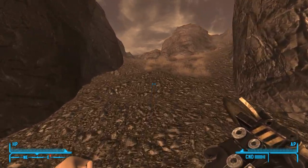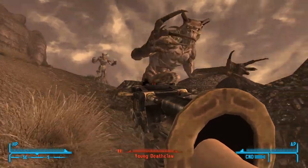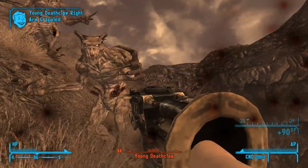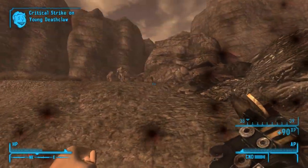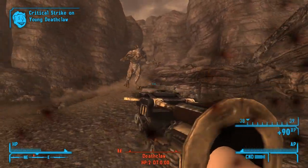With that in mind, let's just ignore VATs and try to use this thing outside of VATs, which is easy enough — it's basically a point-and-click adventure game at this point. Your main threat when it comes to these deathclaws is making sure we attack before this thing is allowed to reset.